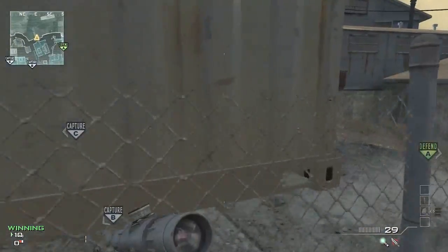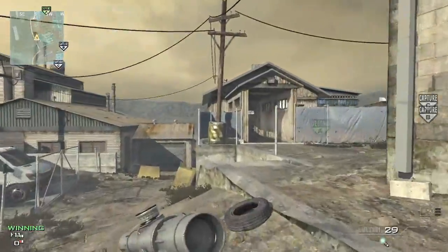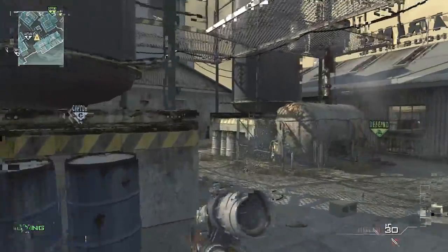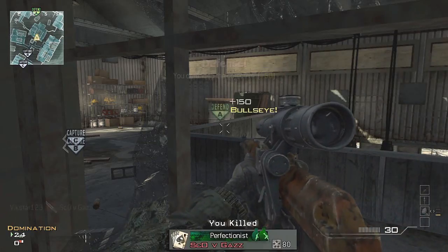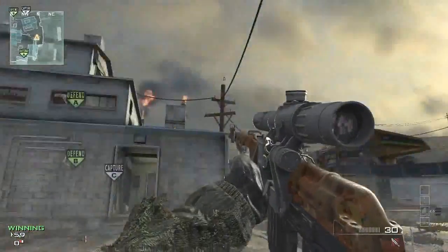It's me Vic. Starting with the throwing knife spots for flags on Carbon. First spot: line up with that post by the packing container, throw the throwing knife, and take out that flag capper. Then in the middle of the map, in this corner by the blue barrel, throw the throwing knife and once again take out the flag capper. Those are the A spots.